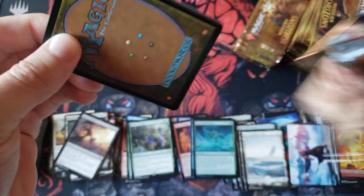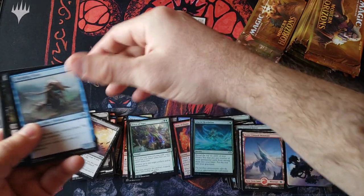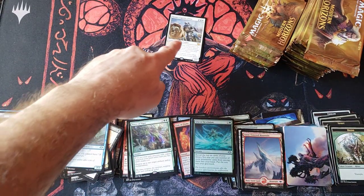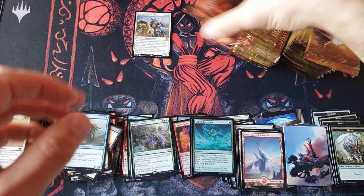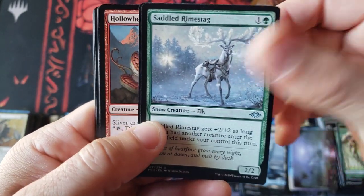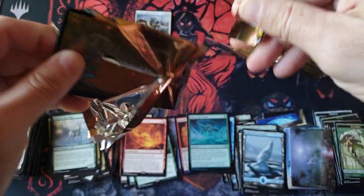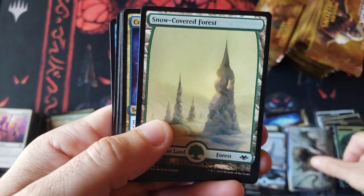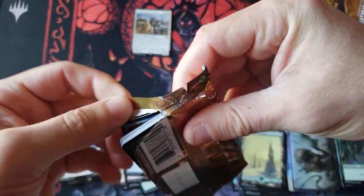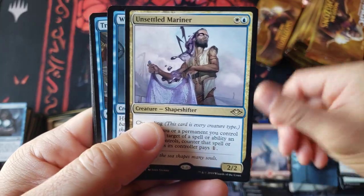If you look at the quantity of rares in this set — what's fascinating is sets like this that have tons of rares with value, uncommon slots of value, and a lot of mythics with value, tend to age a lot better. Because what happens is when you have 30 cards of value versus three cards of value, the set's a lot more protected and diversified for the future. Because if you have all your money in Dragon's Maze and it's all in Voice of Resurgence and they reprint that one card to oblivion, Dragon's Maze has no real opportunity to make a comeback. But if you have a set with 30–40 cards that have value over $2–$3, even if they reprint most of the cards, it's going to be really difficult to keep the value down.